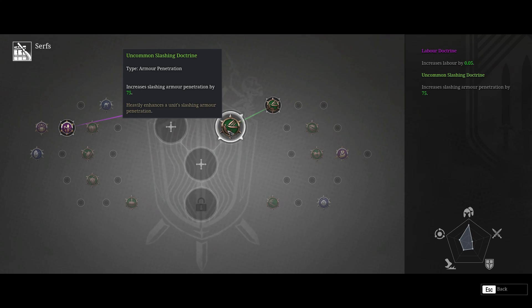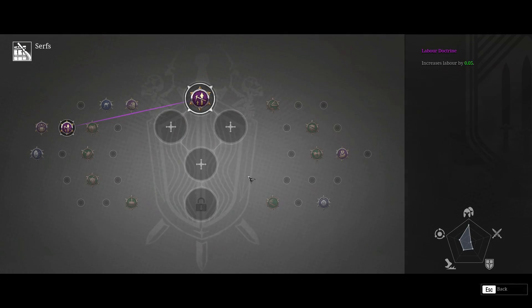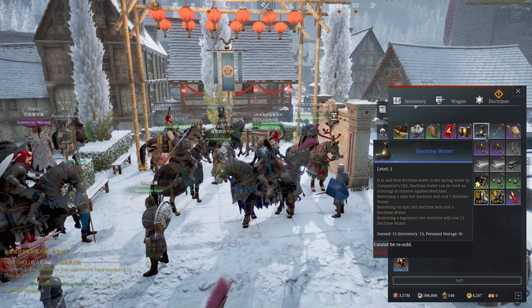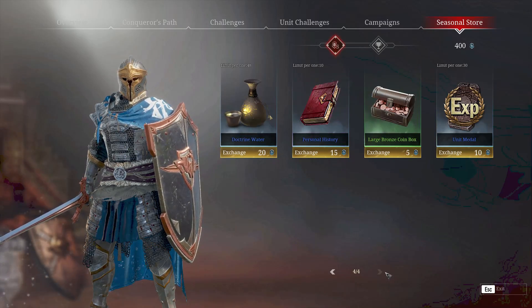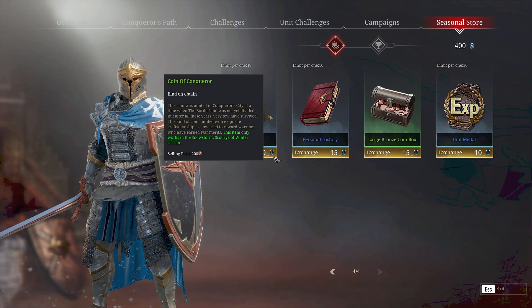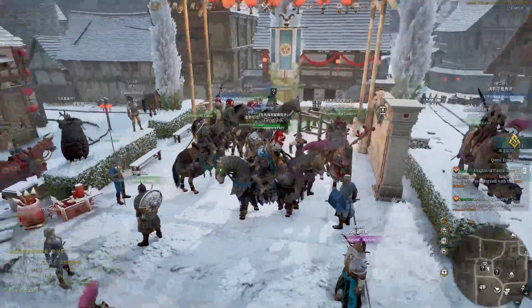The next topic is doctrine water. If you want to get rid of a doctrine, click on it, click remove doctrine — it will cost one doctrine water. Doctrine waters are these items here, and you can usually get them in the seasonal store. You exchange 20 of these dungas for your doctrine water.